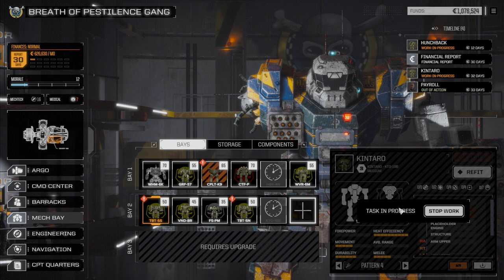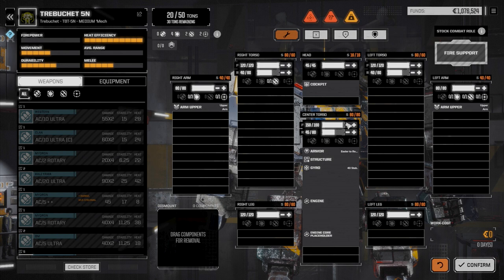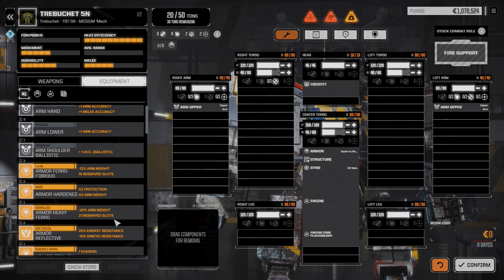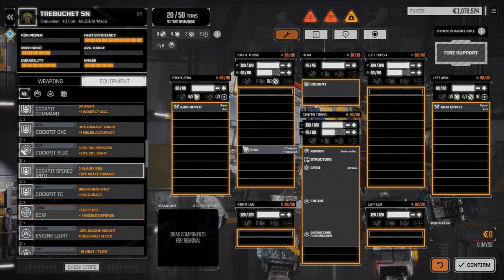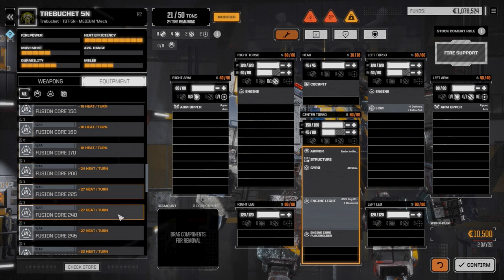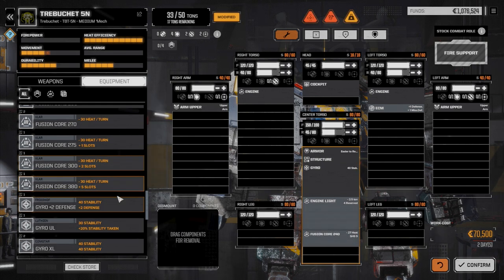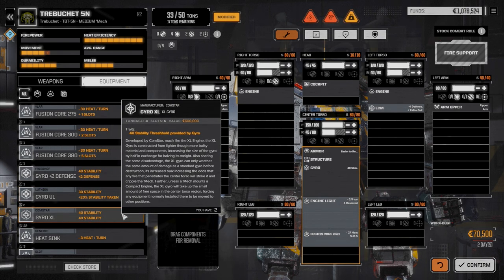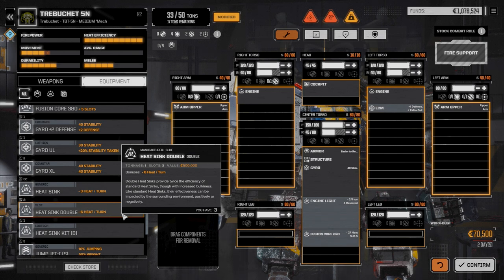Now addressing the 5n. It should probably be close to being back to where it was. We're going to make this guy an LRM boat now - rather than the gauss rifle plus LRM combo from the 7k, the 5n should go back to having both LRMs. Going to equipment - putting in an ECM for sure. We had the light engine before - maybe a fusion core 240 to save weight. We do have the XL gyro which we can add. We don't have any XL engines left though - that's going to be an issue for our catapult later.